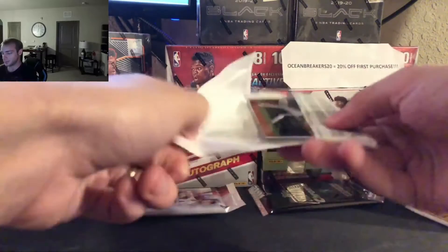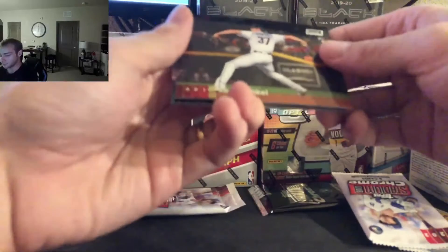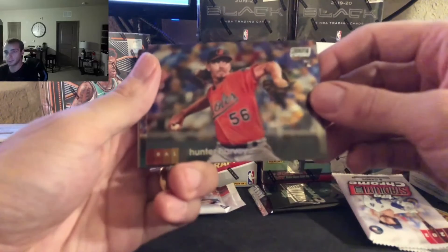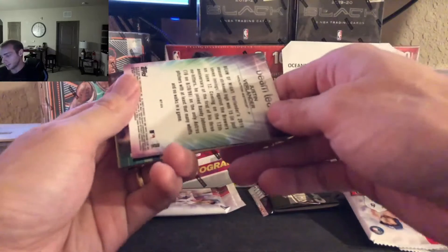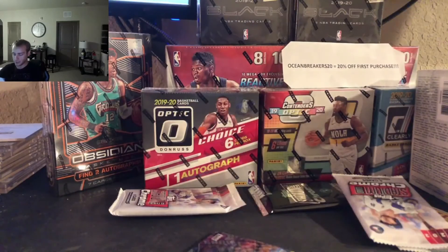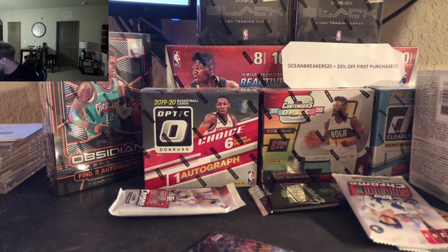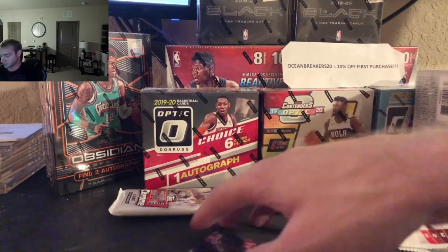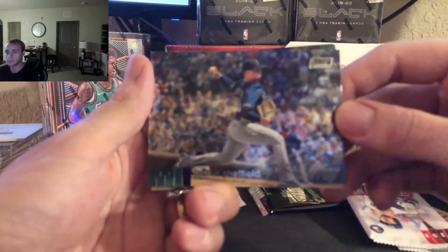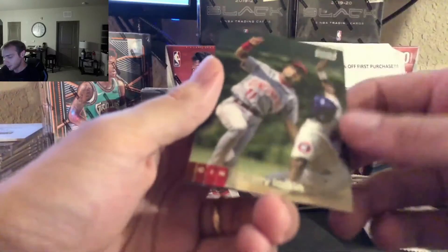Pack number three. What about a Luis Robert autograph? Kevin Ginkel. Hunter Harvey, rookie. Dream Team Justin Verlander — very nice. Everything gets sleeved; worthy ones get top loaded. Justice Sheffield. Barry Larkin.